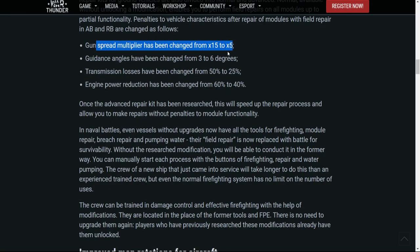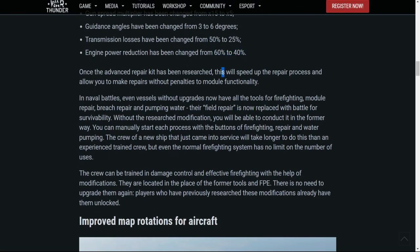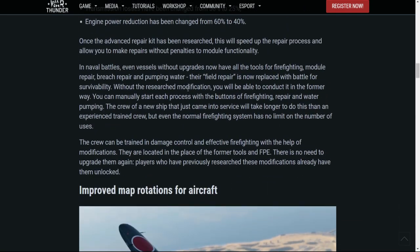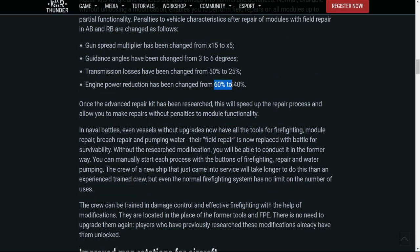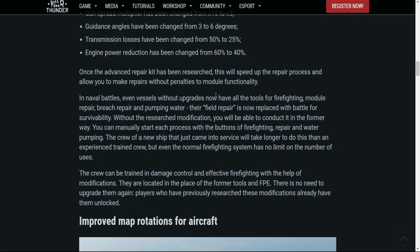The partial functionality values have been improved: gun spread multiplier has been changed from 15 to 5, guidance angles from 3 to 6 degrees, transmission losses from 50% to 25%, and engine power reduction from 60% to 40%. Even though you can't repair to 100%, you're not going to be as badly off as under the old system. Under the old system, 99% of the time you just wouldn't be able to repair your damage.